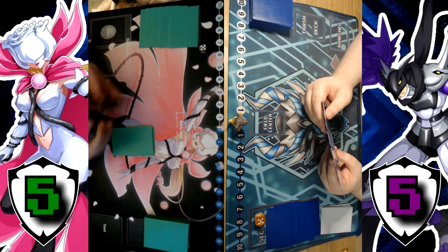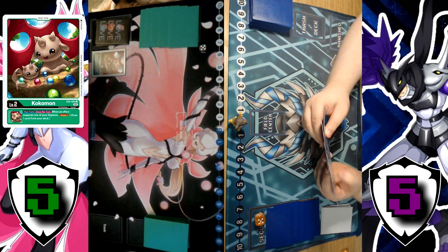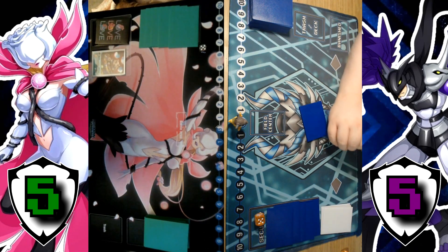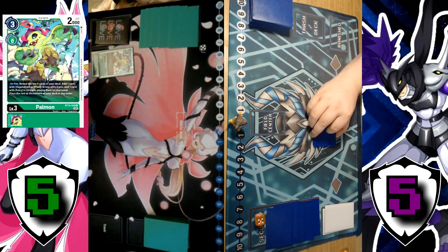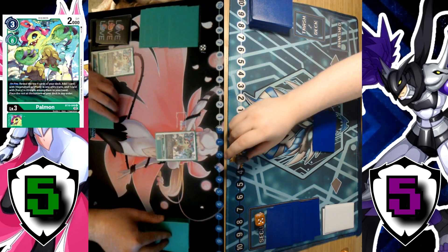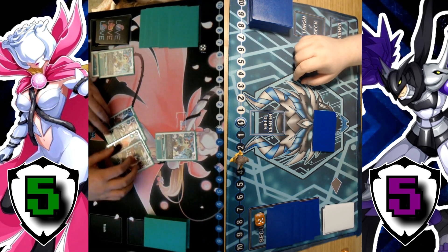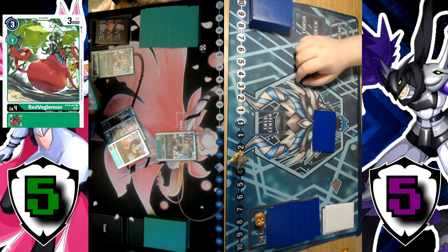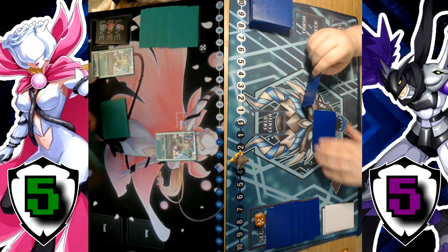Game three — just quickly shuffling eggs. For three, play a Falcommon. On play: one, two, three, four — take the Red Witch. Palmon hatched, off turn. You may trash a Tamer or option card from your hand — opponent doesn't — draw one.